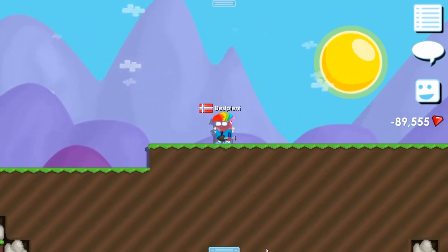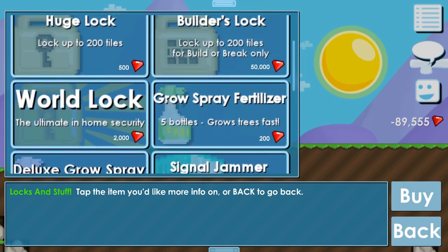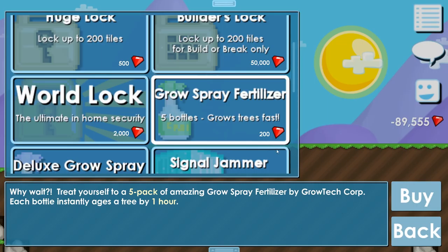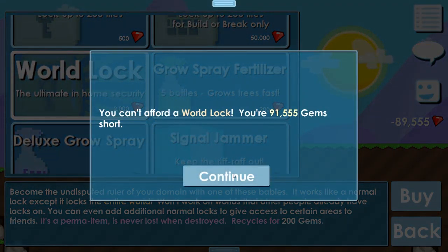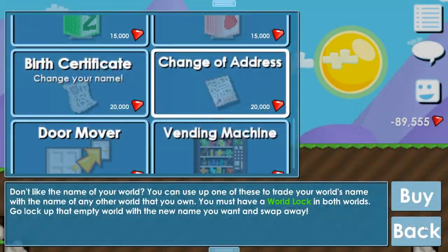Next thing I want to show you is me trying to buy something, and that's the proof that I don't use cheat engine. Let me just show you me trying to buy, for example, a small lock. I'm 89,605 gems away. Next I'll try the spray fertilizer — cannot afford, 89,000 away. Work lock — 891,000 away. Basically anything.